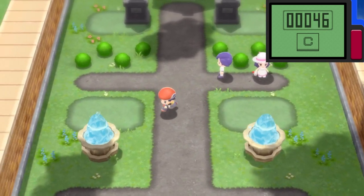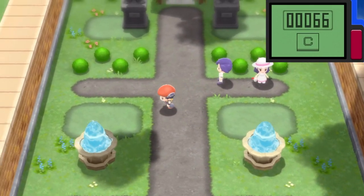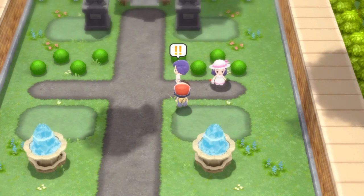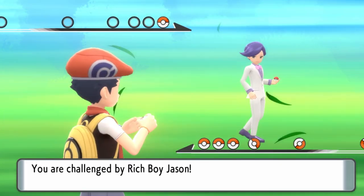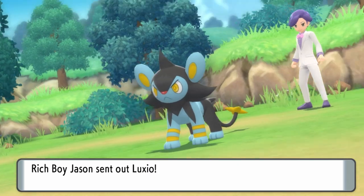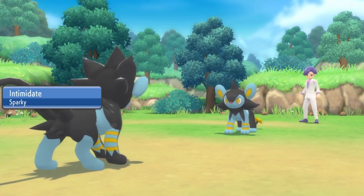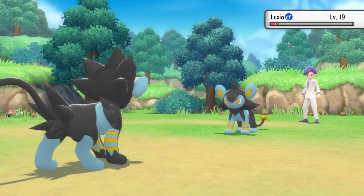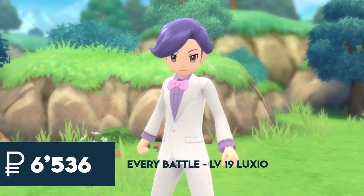The two trainers we'll concentrate on first are the boy and the girl on the Pokémon Mansion grounds. Once you've battled them the first time, activate the Vs. Seeker — I attach it to one of my registered items so I don't need to keep going into the bag. Get your Pokétch out and use the step counter to keep track. Run around in a circle, do those 100 steps, then hit the Vs. Seeker and it will activate a re-battle with both trainers. Rich Boy Jason has an Luxio at level 19, and his payout with the Amulet Coin attached is 6,536 pokédollars.